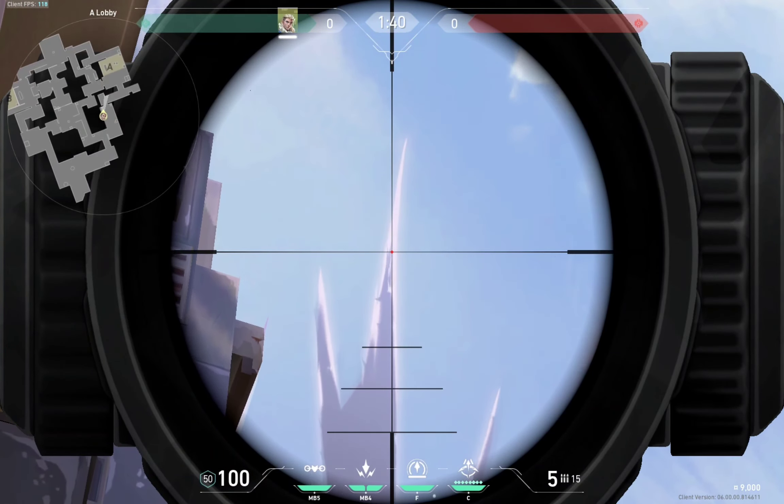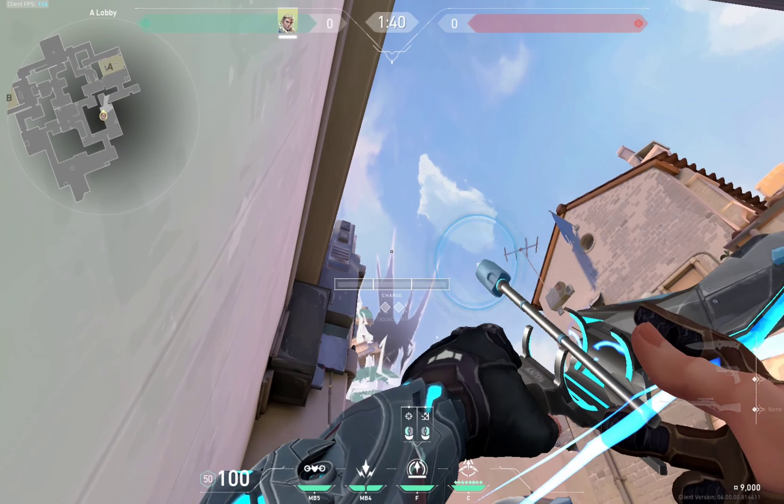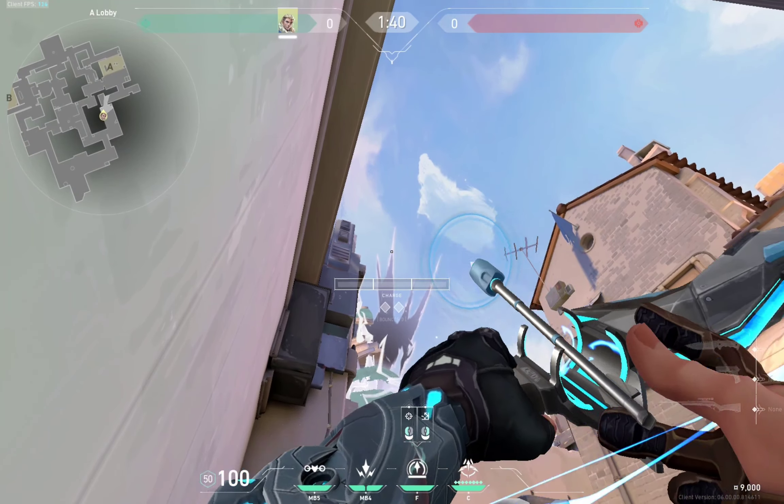Next we're going to do A attack. Aim in between the blue spike and the white spike, around there, and use one and a half charge. This will land and you'll be able to see if anybody's hiding behind the green box for heaven. Then aim at the blue spike with one charge — this goes back and you'll be able to see if anybody's hiding in glass or heaven.